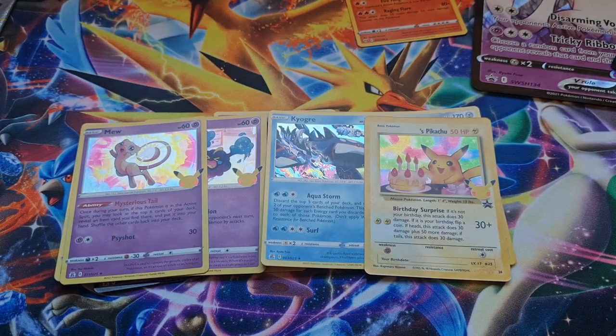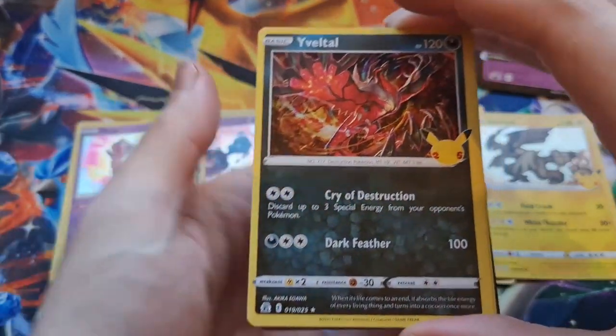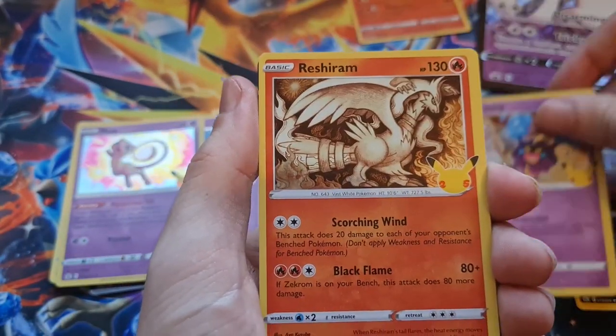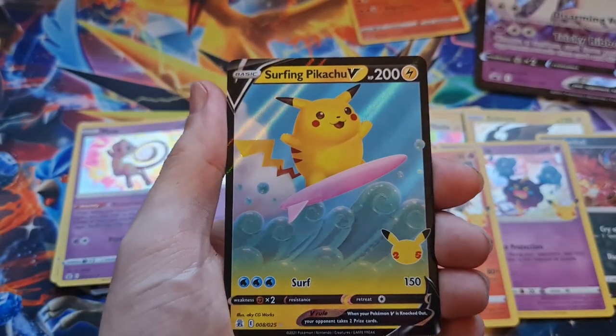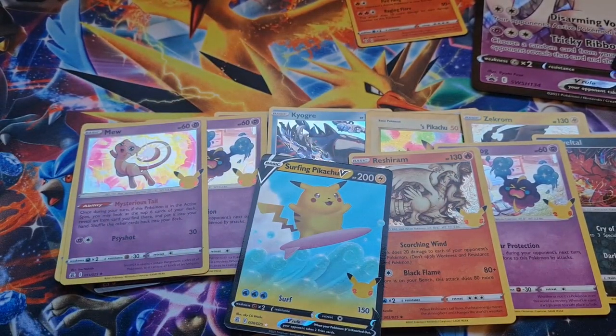Alright, so we've got one pack left. What cards do I know we can get? Obviously Charizard — we need a Reshiram. There's more Trainer Art cards, that'd be cool. Last four cards, what have we got? A Voltorb, Cosmog, and we've got the Reshiram — let's go! Nice. And a Surfing Pikachu V! Look at the little chunky boy. Oh man, that's so cool.